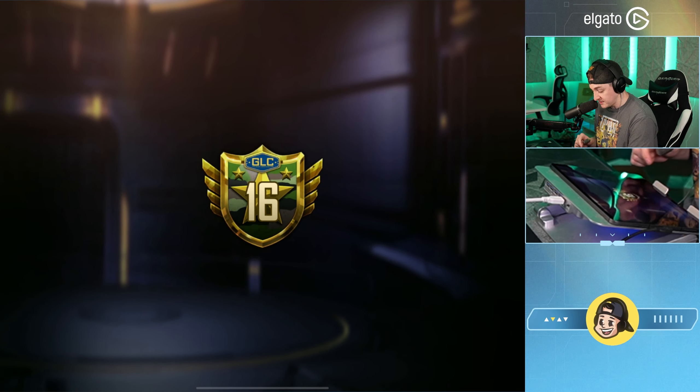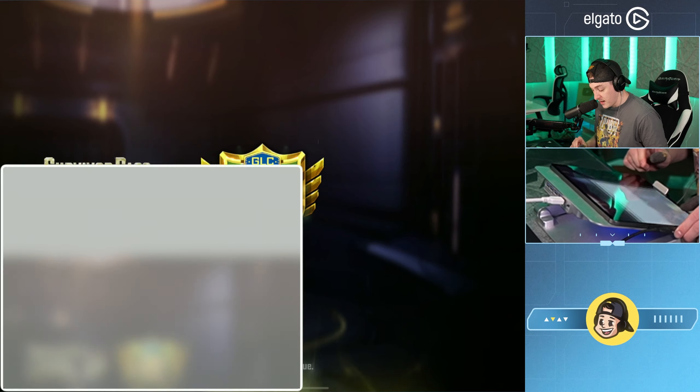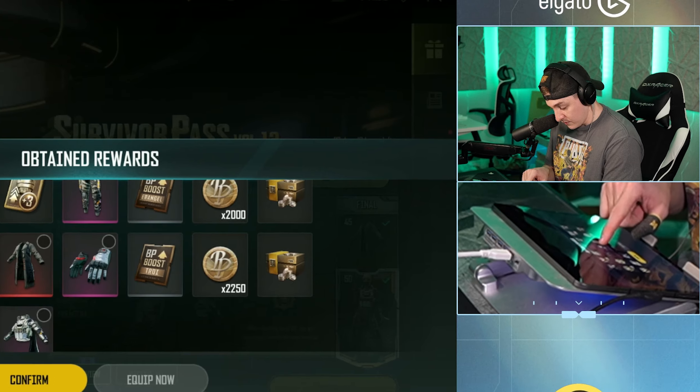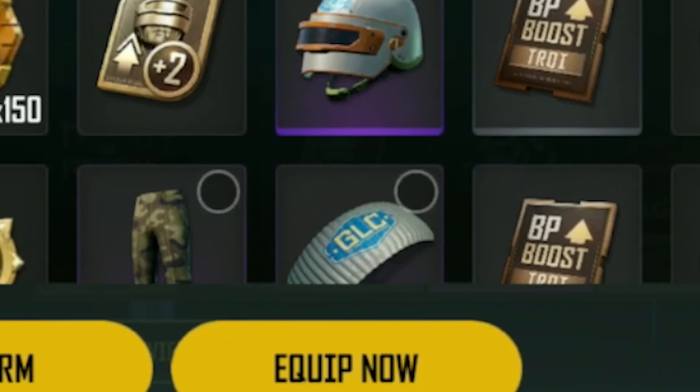Let's upgrade all 34 tiers — another 13,600 NC. GLC, bada bing bada boom. Screenshot for the thumbnail, easy. Let's hit receive all — we get some NC back, we get loads of BP, why not.